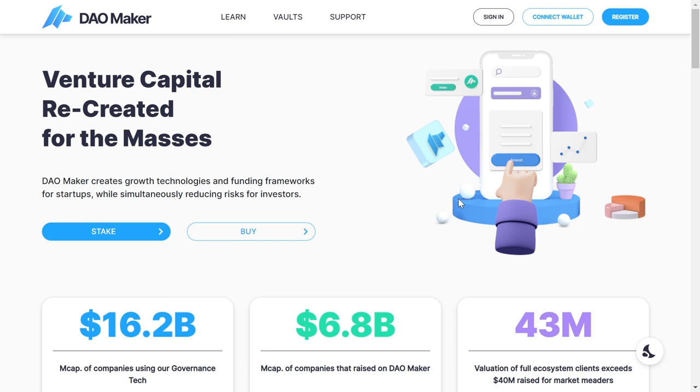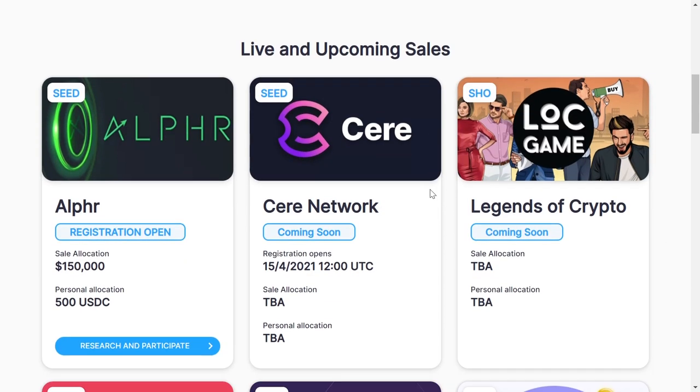When it comes to DAOMaker, there is a lottery among everyone eligible and the more DAO tokens you have, the higher chance you have of being picked. The minimum you have to hold is 500 DAO tokens, which gives you around a 3% chance of being picked. If you have 1,000 DAO tokens that gives you around a 6% chance, and so on — the more tokens you have, the higher your chance of winning the lottery and getting an allocation.